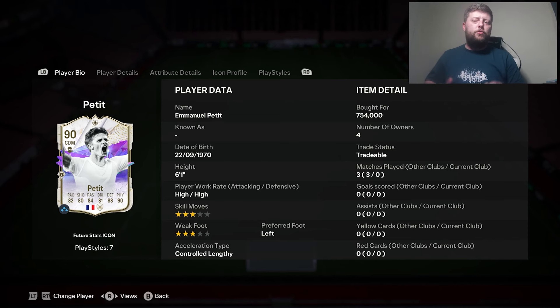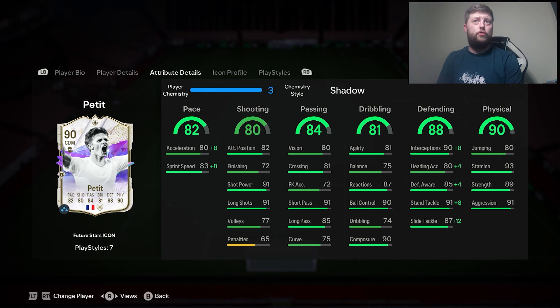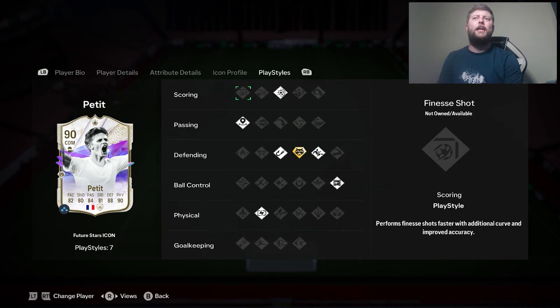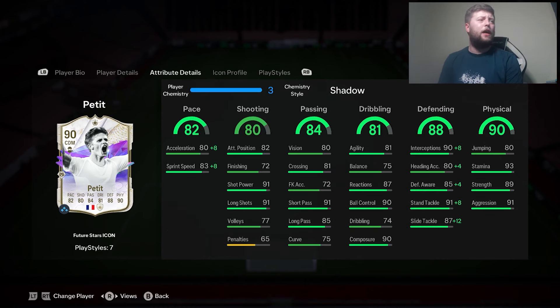Today we're looking at Future Stars Icon Petite. He is 90-rated, jumping up from his previous version of 87. He's got one playstyle plus which is Anticipate — he had Relentless prior to this, so a big upgrade. He's coming in at 750,000 coins. He is controlled lengthy, has a left foot and high/high work rates. He can play left back, center back, CDM, or left wing back. Decent pace, all stats above 80, and he has Power Shot, Sharp, Incisive, Intercept, Slide Tackle, Press Proven, and Relentless on the playstyles.